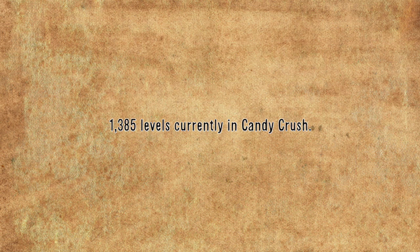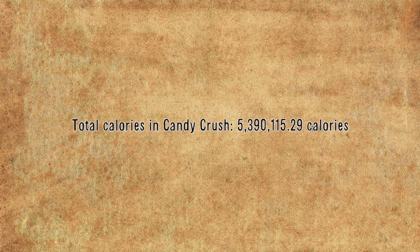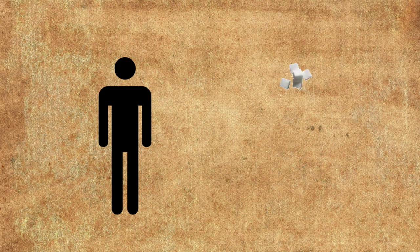The creators of Candy Crush update the levels very frequently, but as of right now there are about 1,385 original levels, not including the bonus ones. So the total amount of sugar in Candy Crush is 1,153,829.65 grams, and the total amount of calories in Candy Crush is 5,390,115.29 calories. That is so much, and all that sugar will surely make you sick.